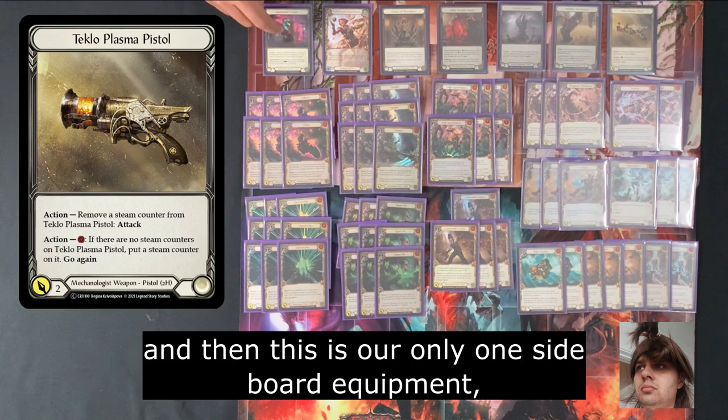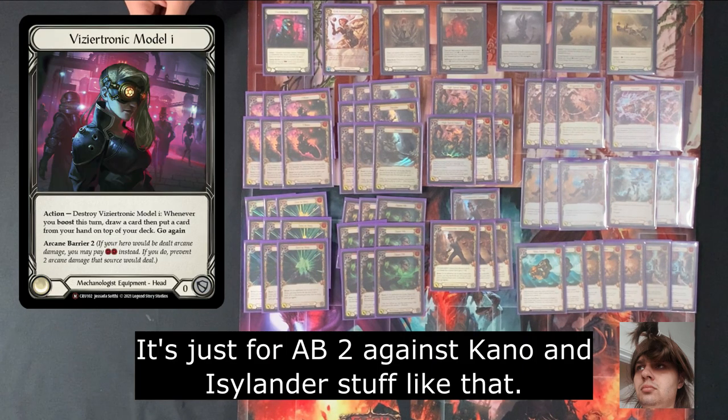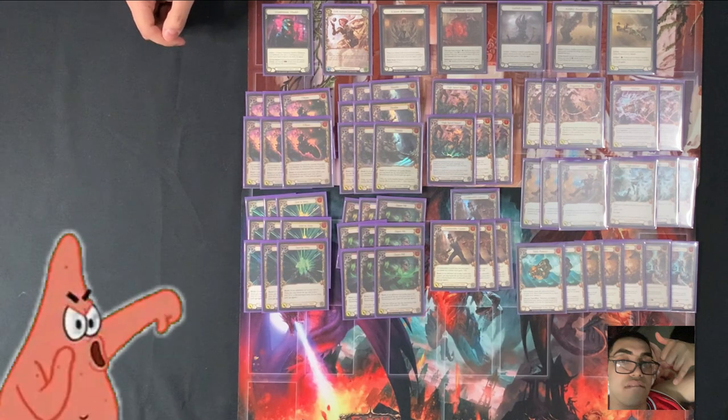And this is our only sideboard equipment — Visiotronic. It's just for AB2 against Kano and Ice Lander.